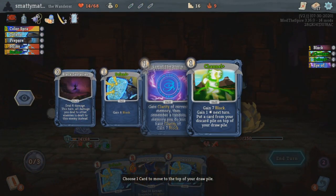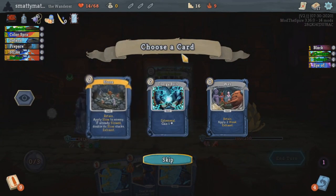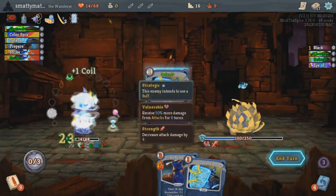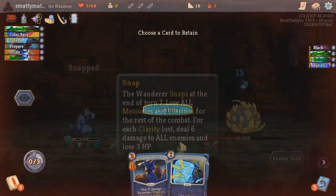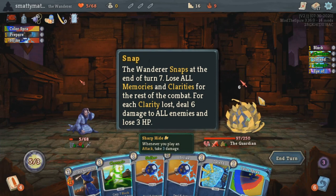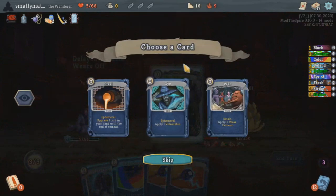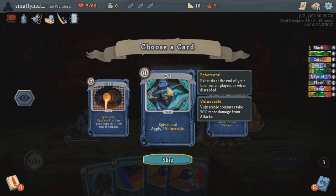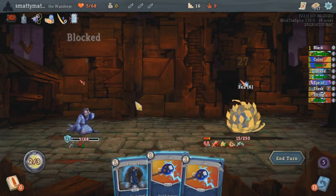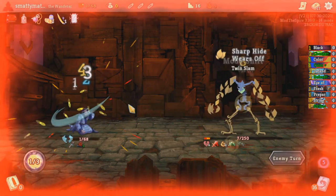With all of these powerful metascaling memories, you may be tempted to keep every fight going as long as possible so you can remember all of these, but there is a very important mechanic that stops you from doing that. On turn 7, the Wanderer will snap, dealing damage to all enemies, losing some HP, and then losing all of his memories. This is a very detrimental effect, especially if you are heavily relying on memories for your damage or survivability, or if you're trying to get these metascaling effects off. This snapping mechanic really changes the way you play and think about this class — you'll usually want to end most fights before turn 7 because of this.